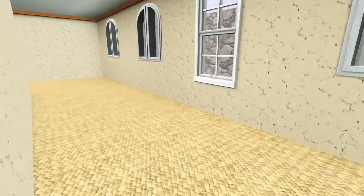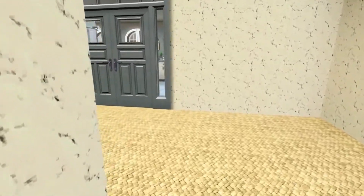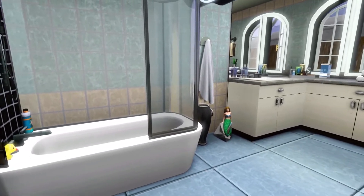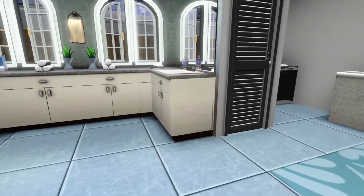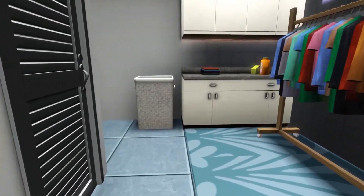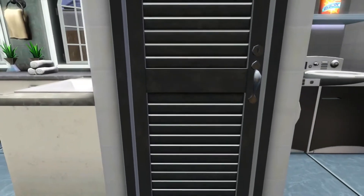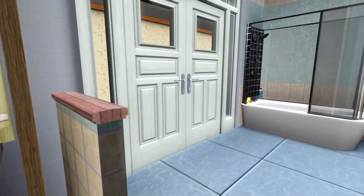I've tried placing it in different parts of town and different towns, but I think there's something wrong with the save file. Now we're heading into the guest bathroom — just really soft blue colors in here. We have a tub shower combo, lots of counters, cute little decor with the mermaid on the floor, and a separate room for the toilet. There is also a laundry room which I really like — it looks pretty realistic. We have the washer and dryer, hanging clothes, and a place to fold and sort them. One of my favorite bathrooms ever.